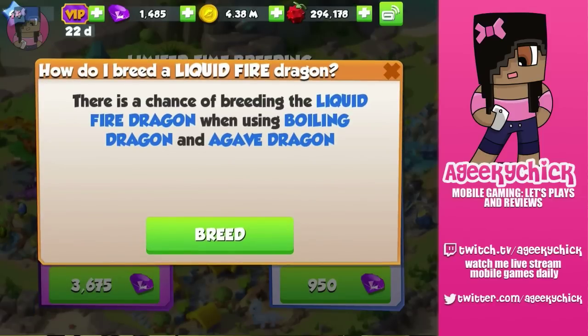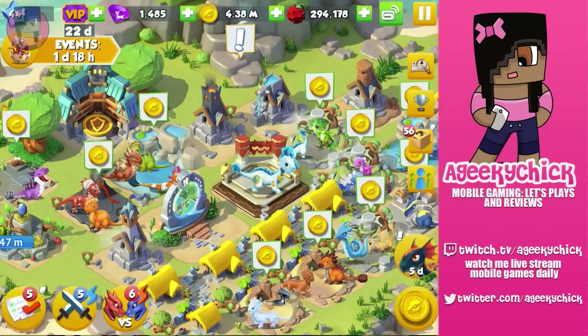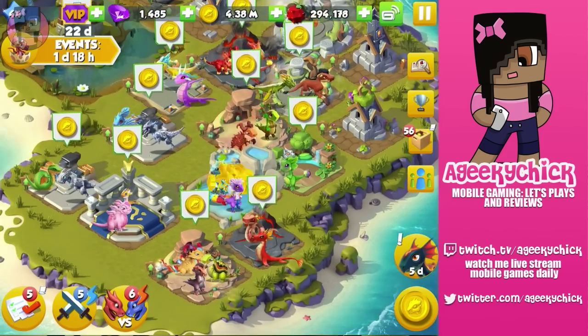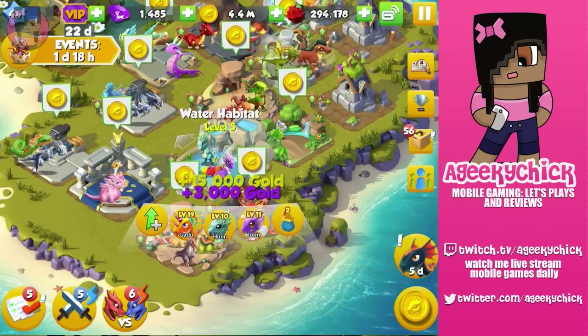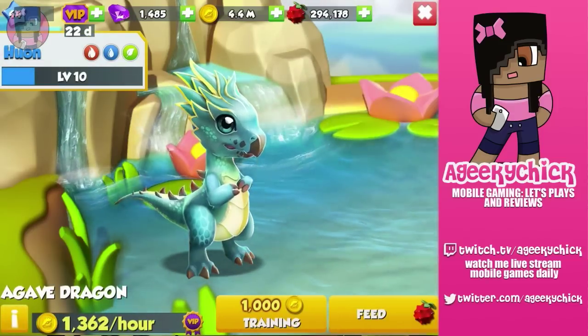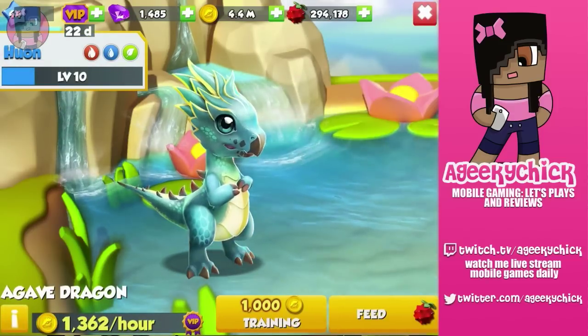Now to breed that you need Boiling Dragon and Agave Dragon. So today I'm going to tell you how to get the Agave Dragon. I have him right here. Let me bring him up. Mine is level 10, and I might level him up a little bit more so I can increase my chances of getting the Weekly Dragon. But this is him.